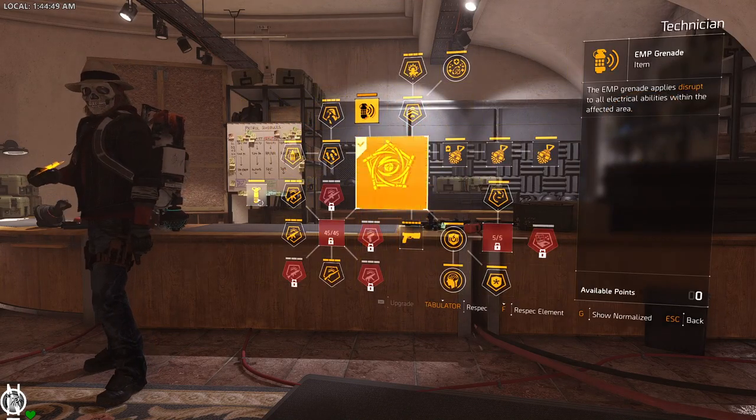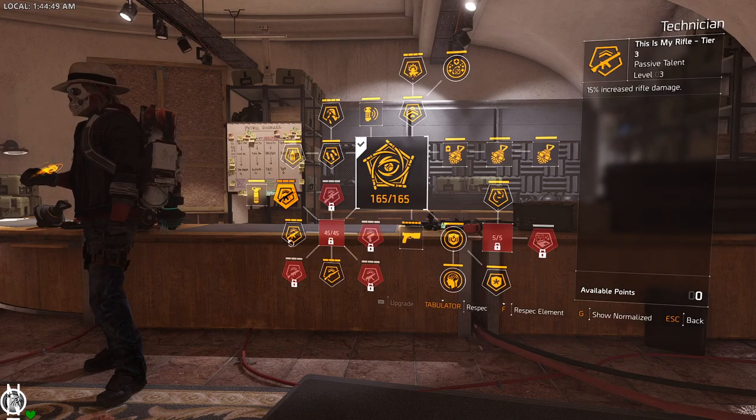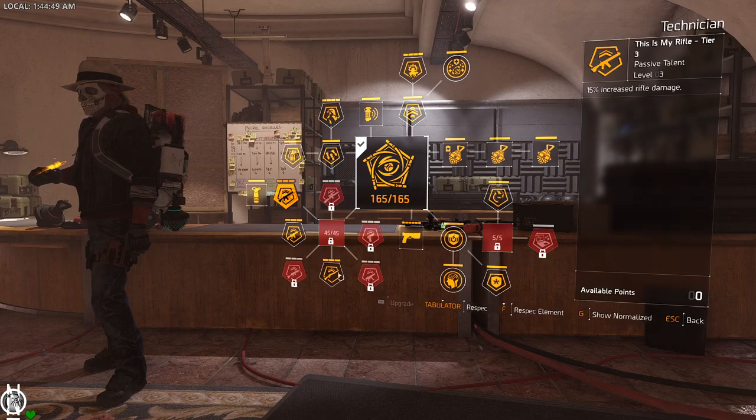For specialization, run the Technician — you want the Technician for the attachment you get by leveling up the rifle. You need the assault rifle because it plays very well with this build, and you want the shotgun for stacking.